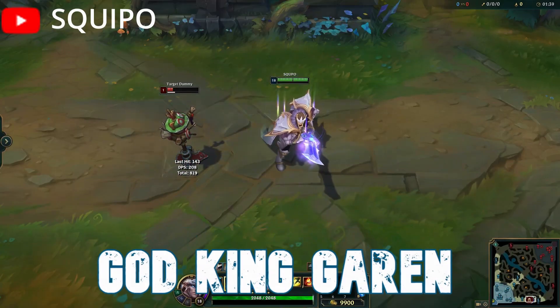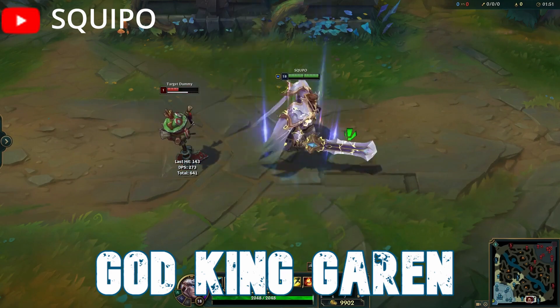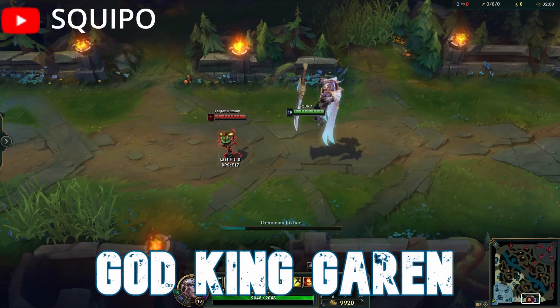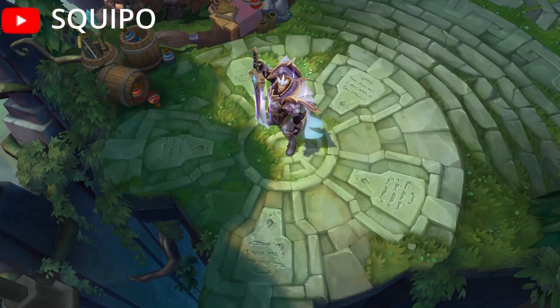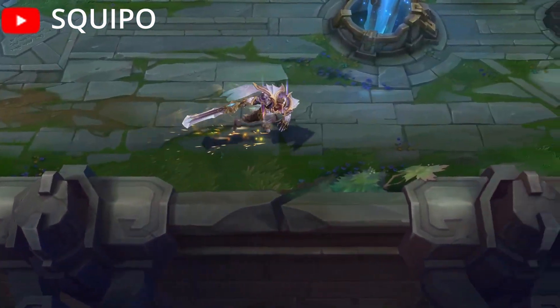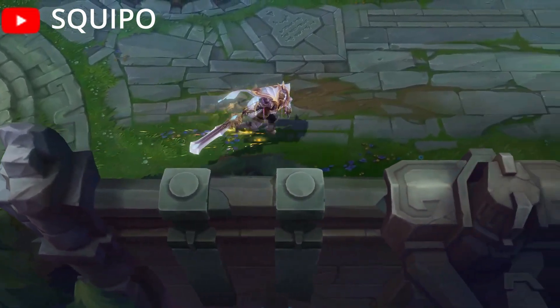Next I talk about God King Garen, which was his next skin released in June 2018, at 1820 RP. Unlike some other God King skins, I actually think they did a very good job with Garen — his abilities and effects look a lot better. The skin looks really great; the Q and ultimate effects especially look absolutely incredible, the recall animation looks gorgeous, and the skin design itself is very regal and fits Garen very well. My problem is the price. For 1820 RP, I want to be blown away, and this skin does not blow me away. It's a very good skin with great animations, but is it 1820 RP worth? I say no. To me, this is a Buy If It's On Sale skin — not because it's bad, but because it's expensive and doesn't measure up to that price point.